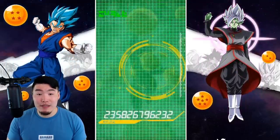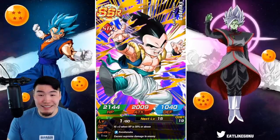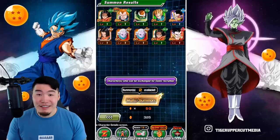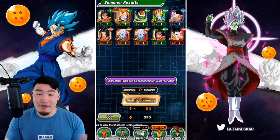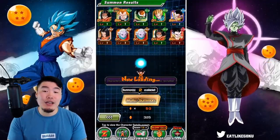First multi seems to be a bit of a dud. Wait, did we just get the same Gotenks twice? Oh no, they're different. We got the ATL one and then the STR one. Alright, so the Gotenks multi plus Vegeta — three SSRs. First multi, not too shabby guys.